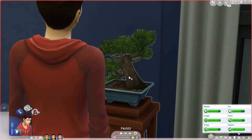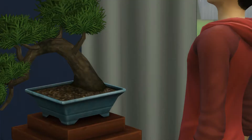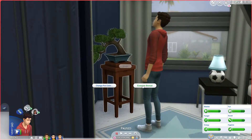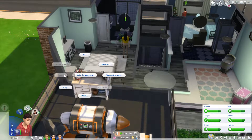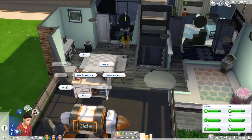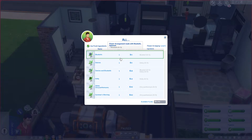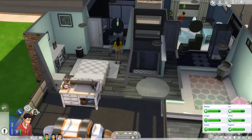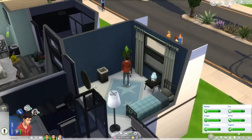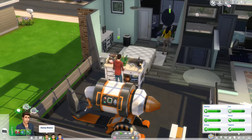Oh my goodness, look at the little bonsai tree! Examine bonsai — I'm not sure what that does, but I do want him to make an arrangement. Let's make an arrangement. What is it — it's spring? So let's make one with daisies. Does that represent spring? I don't know, but let's go make some daisies and we'll see what ends up happening. Let's make the daisy.